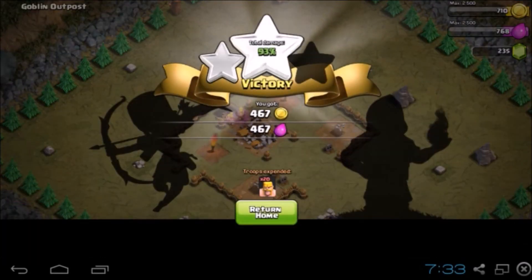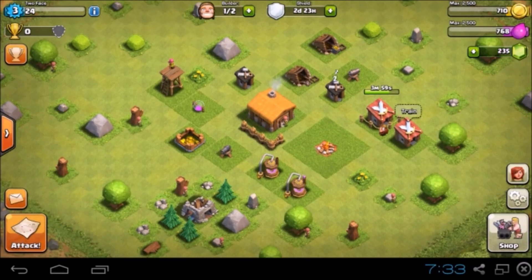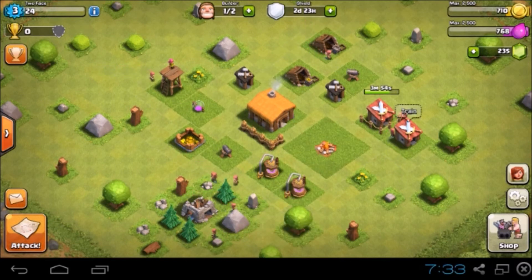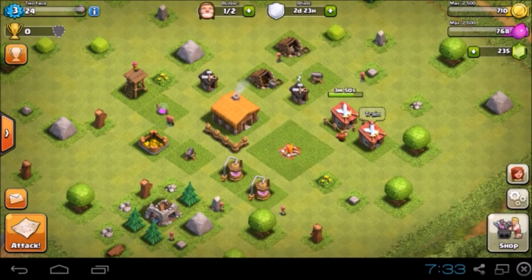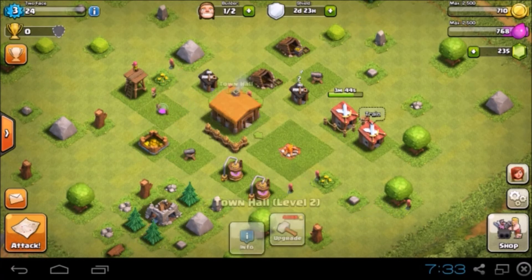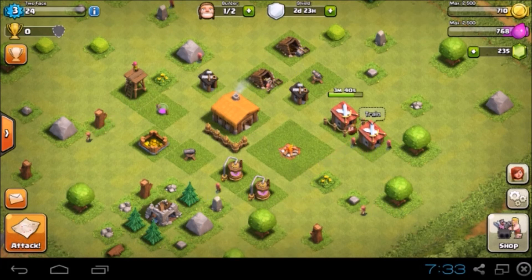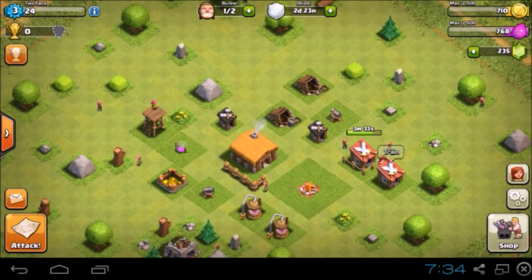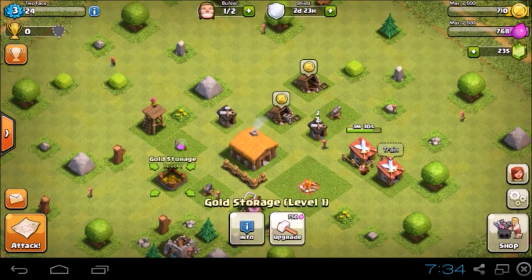I'll try to turn down the volume in the video because it seems a little bit loud. After I record and go eat, I need to study for a test — which is fun, fun, fun. So if we're back at base, you need to go back in place. I have 710 gold and 768 elixir. I think I want to upgrade my gold storage so that when I'm ready, I can upgrade my town hall. Let's go ahead and upgrade this — it'll take 30 minutes.